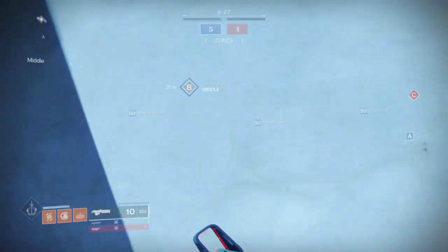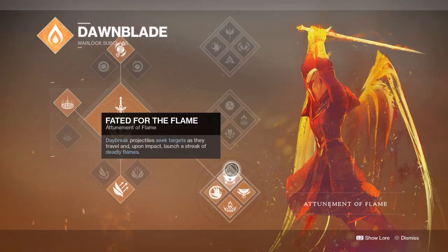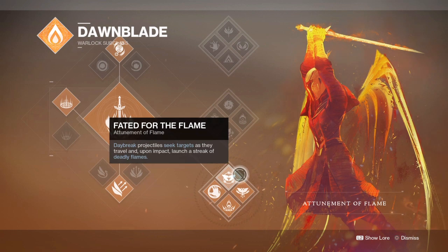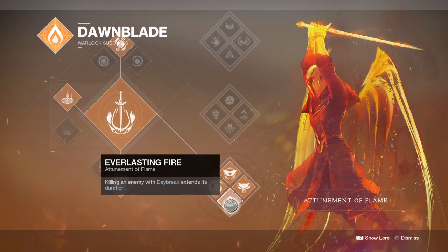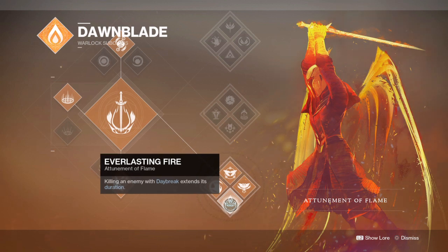Let's start with the subclass, which will be the Atonement of Flame Tree. This subclass is all about aggressive airborne mobility, which is perfect for the setup we're going for. Fated for the Flame allows us, once we activate our super, to send a streak of flame towards our enemies that tracks — great for shutting down areas or finishing those that make a run for it.